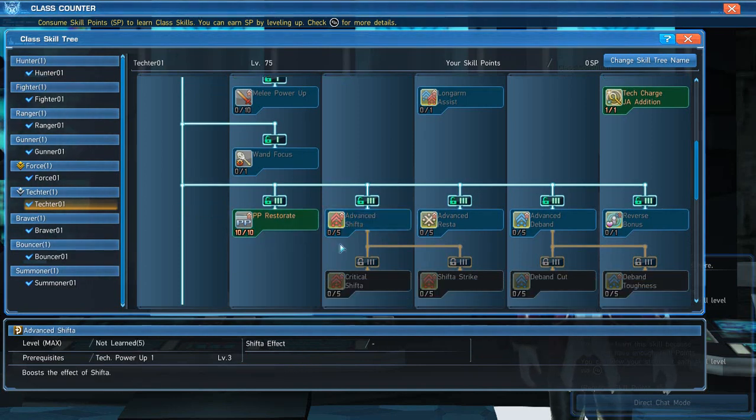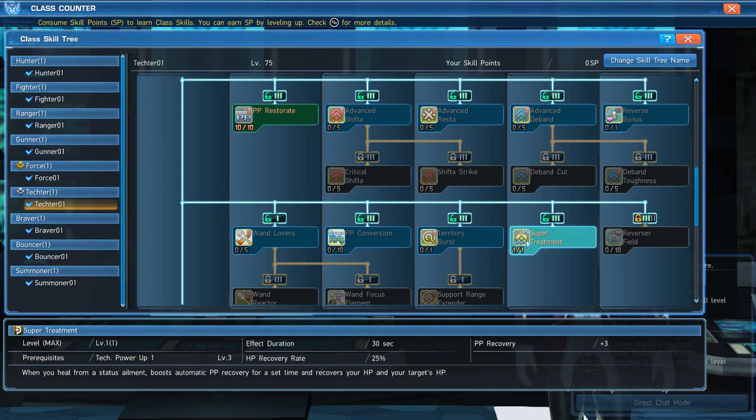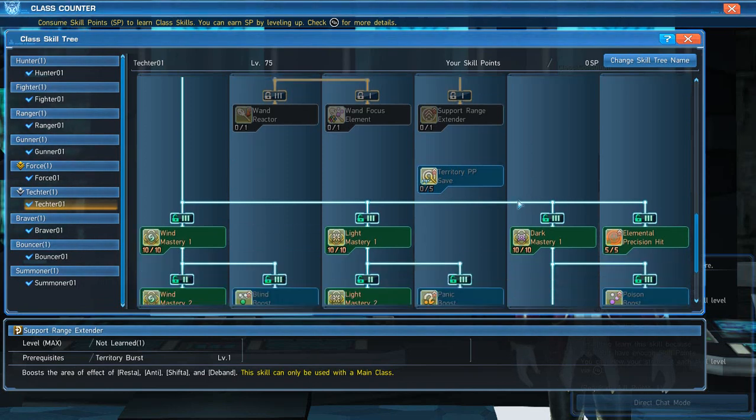Leave Shifta, D-Banda, and Reverser alone — you don't really need those on this Tecker tree. You can make a separate skill tree if you want to play Tecker properly, but this tree is for supplementing your Force. Do get Super Treatment — if you cure someone of a status ailment it explosively recharges your PP recovery. It lasts 30 seconds and comes in handy when fighting bosses that burn your HP or when allies around you are on fire, confused, or shocked.